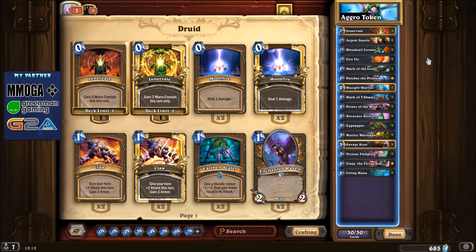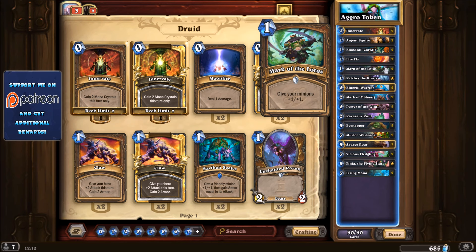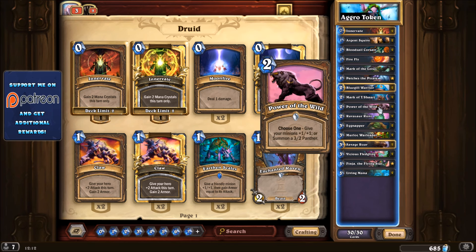We got quite a few new tools for the token deck. Before the expansion with Gadgetzan and Karazhan there were already a few aggro token decks on the ladder, but we got a bunch of new tools. First of all we have the Firefly, which is a small one-drop that adds another elemental to your hand. That's really helpful because you want to have a lot of small units on the board to buff them. You have the Mark of the Lotus here that gives all your minions plus one plus one.